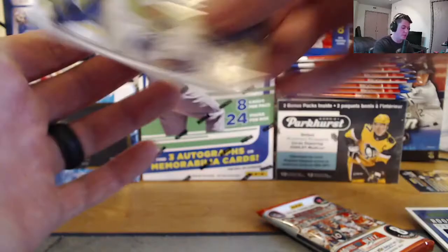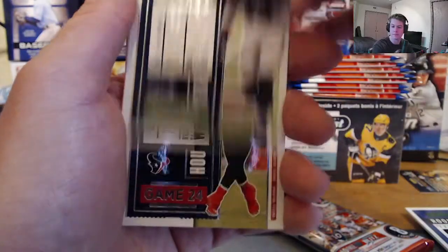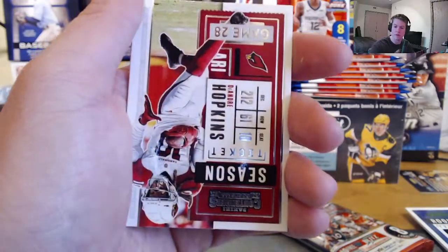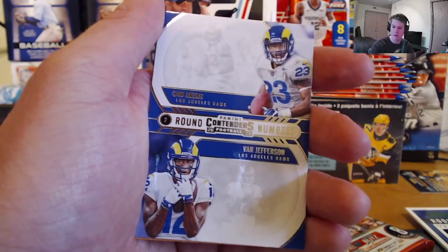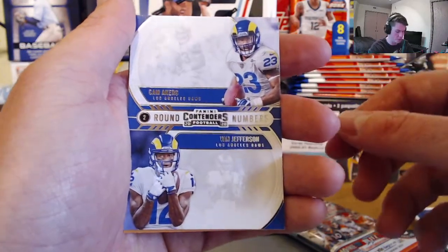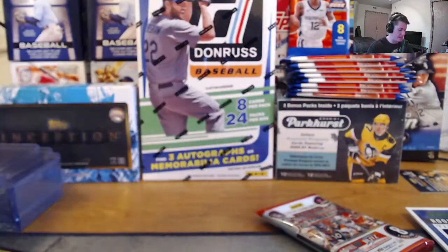Two packs left — could we get lucky enough to have another hit? Or will we have to settle for the two rookie swatches? Aaron Donald, Derrick Henry, Jamal Adams, Deshaun Watson, Russell Wilson, Baker Mayfield, DeAndre Hopkins — almost the same exact pack as earlier. And then a Cam Akers and Van Jefferson Round Numbers insert. Both rookies — I would love it if they were two autos on that card. It just looks like empty space without it.